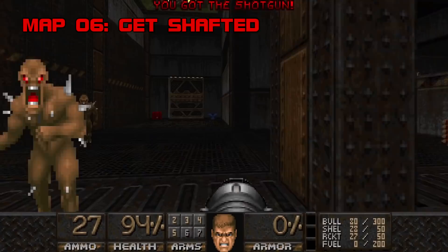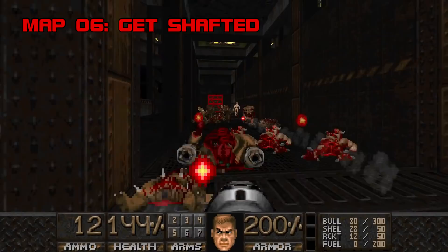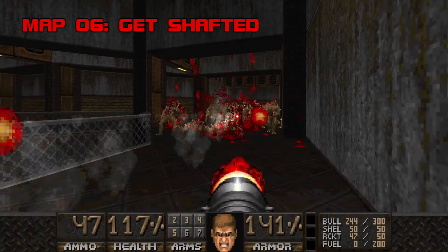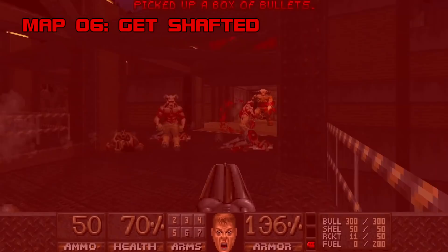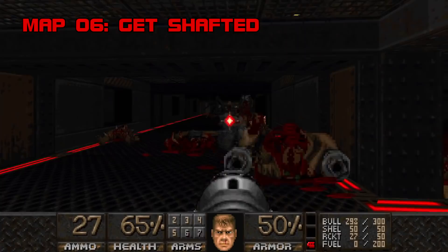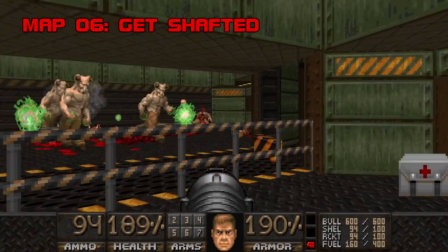Map Six: Get Shafted. Nothing can prepare you for this one — so you might as well jump right in. Get Shafted blows the roof off this map set with the thrust of a space shuttle liftoff. As much as I believe in the power of the written word, there's only so much a good vocabulary can do to describe thrills of this magnitude.